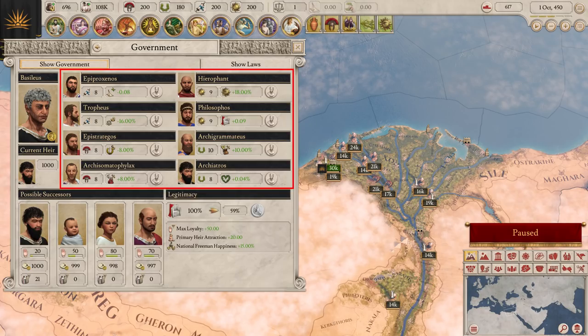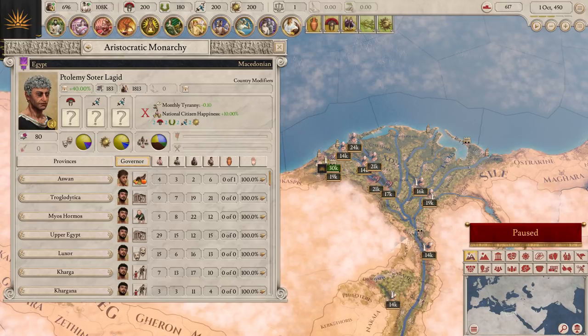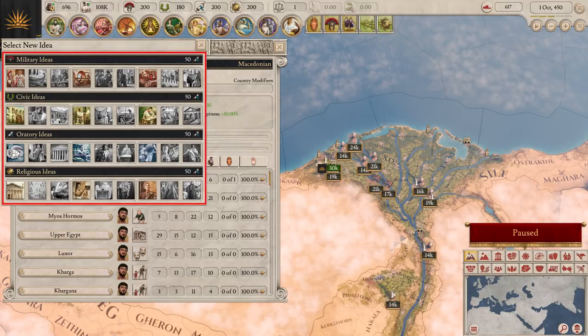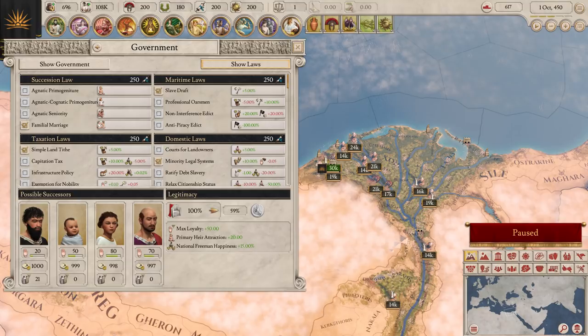You assign characters to offices in your government. Each office gives a bonus that gets bigger the better the assigned character is. You'll also find your country's idea slots. You can put any idea you want into these slots, but if all of the ideas match their slot type, you get an additional, very powerful bonus. Governments also feature laws — there are multiple categories of law, each with a set of options that give different bonuses and drawbacks. There are different types of government, each with their own mechanics.